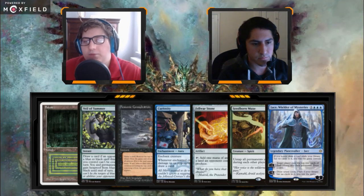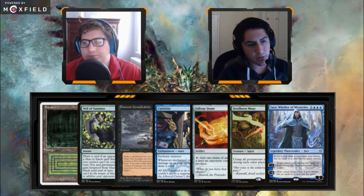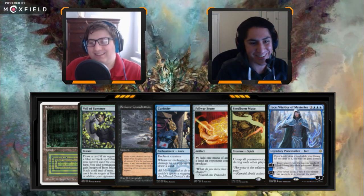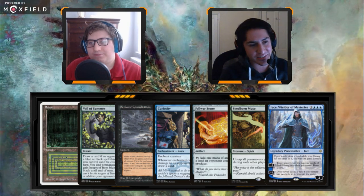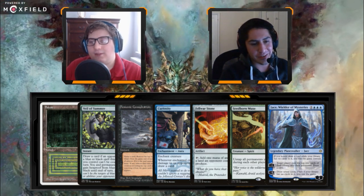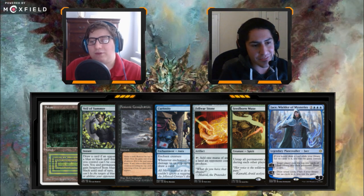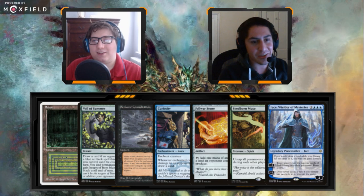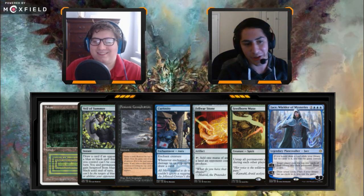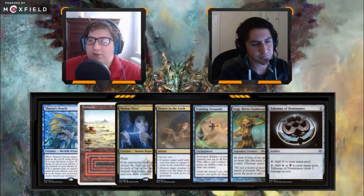Let's look at a first seven: Bayou, Veil of Summer, Demonic Consultation, Curiosity, Felwar Stone, Seedborn Muse, Jace Architect of Thought. This is interesting — do you consult for Mana Crypt? That Consult looks pretty nice next to Jace, but this hand doesn't do anything until we need a second mana source. I think if you keep this you have to make that play, but I'm not keeping this hand as a first seven. If I were keeping it I'd definitely make that play, but I'm not keeping it.